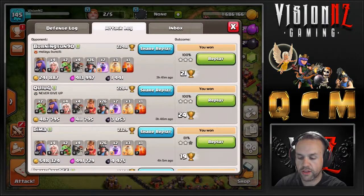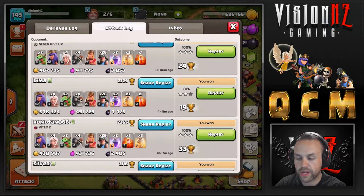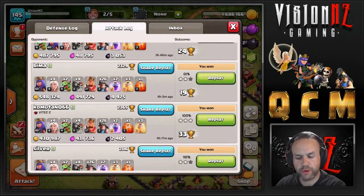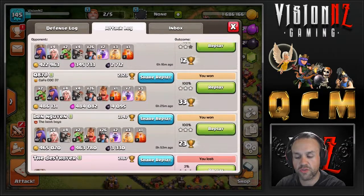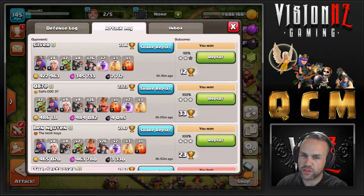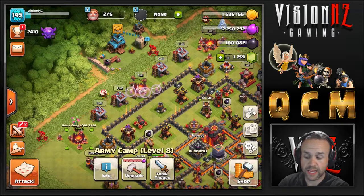Looking at the attack log, obviously a lot of 100%. There was a legit fail on the 81% — I accidentally hit my Queen ability when I wanted to drop my King. The 98% was on purpose; I didn't want to get the trophies. So I'm dropping trophies and I don't want to triple all the time unless it's necessary. We're gonna just randomly spot an attack and see what happens.